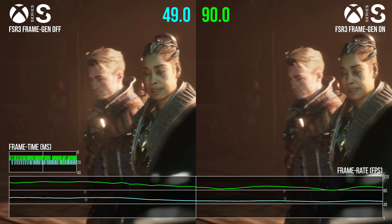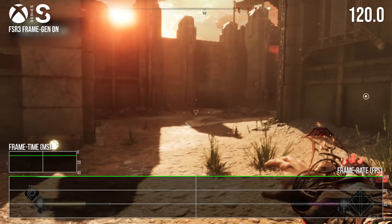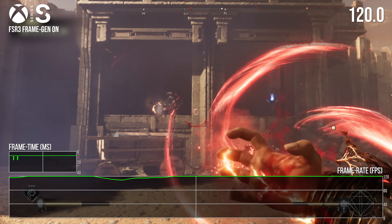So we've established a 70–90fps experience on the premium consoles with FSR3 frame gen on, but the junior Xbox version is typically at 100 frames per second or higher.